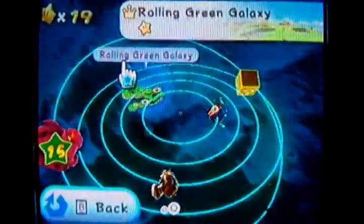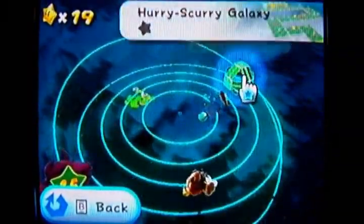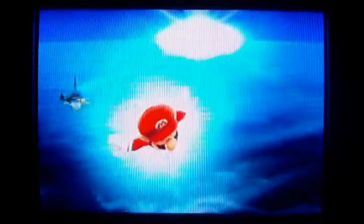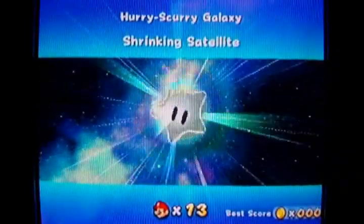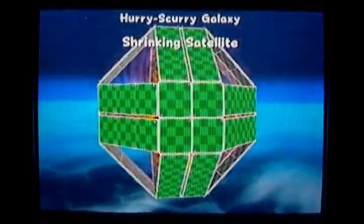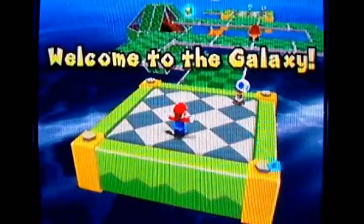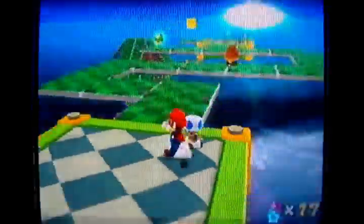The next one is the Hurry Scurry Galaxy. See all those little green platforms on top of it? They disappear — and in the center of that planet is a black hole, double trouble! What you want to do on this planet is collect musical note bits — it's pretty easy despite what you might expect, though it might be tricky for a beginner.